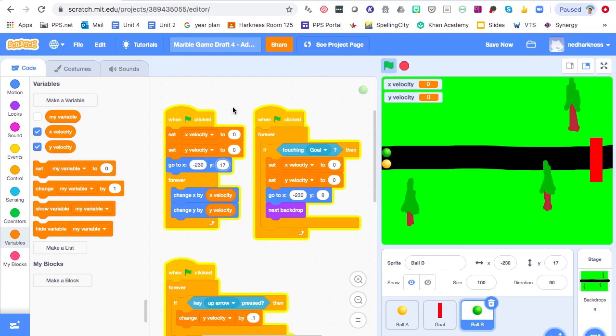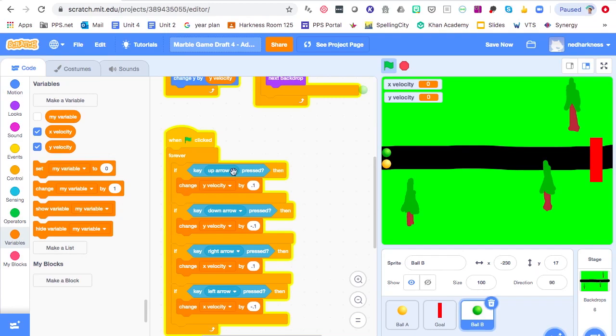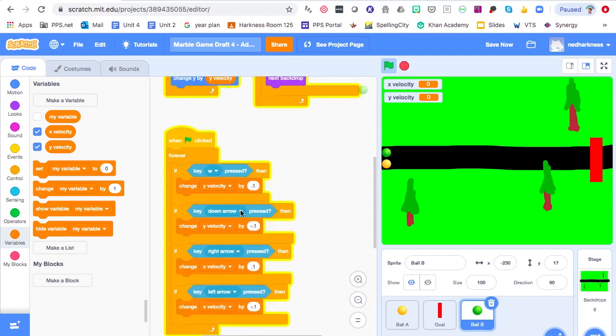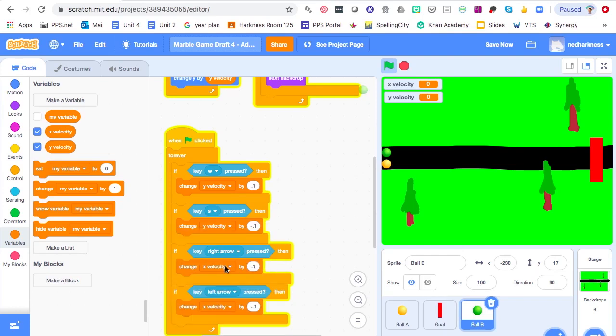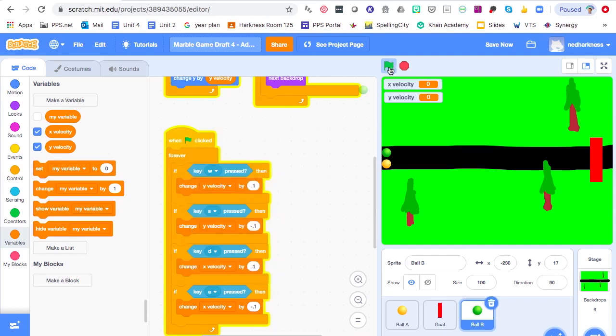Now I want to change the controls of Ball B so two people can play at the same time using the left side of the keyboard. Instead of Up Arrow, I'll use W for Y velocity up. Down Arrow becomes S, Right Arrow becomes D, and Left Arrow becomes A. That way one player uses arrow keys and the other uses WASD — this will be cool!